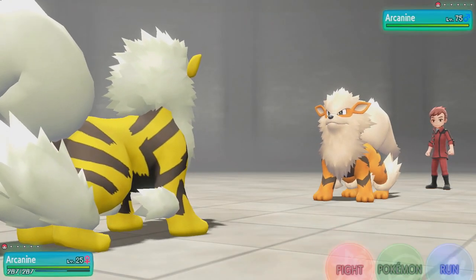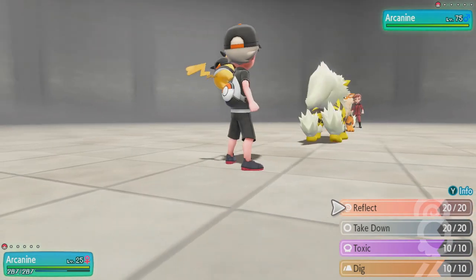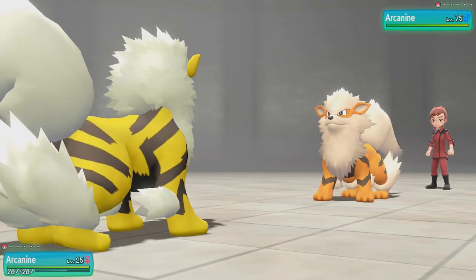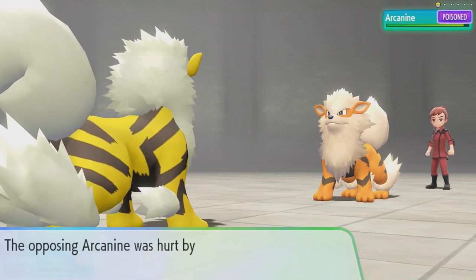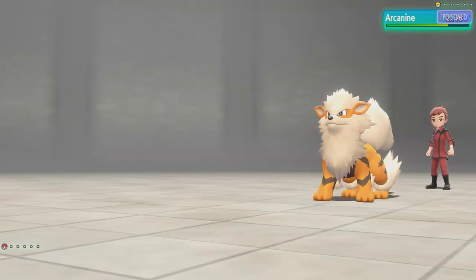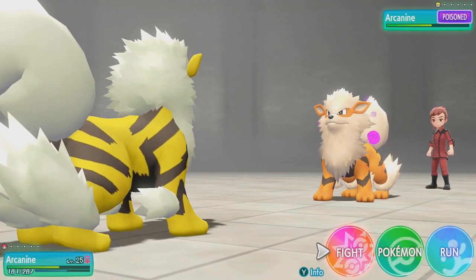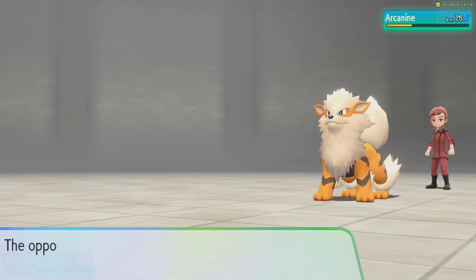I'm probably going to soft reset after this, not going to lie, because I didn't get Flare Blitz on this Arcanine — I want to use it competitively. But we're going to put a Reflect up first. We are going to outspeed it. He's going to use his Reflect. We're going to Toxic, and then we are going to stall out the rest of this battle. Facade is quite smart, admittedly. We are going to Dig to avoid the Hyper Beam. He might have predicted us with the Hyper Beam — well played. It's doing more damage than us so far, but that's because Poison hasn't really kicked in. Using this method, you're going to be able to defeat any Master Trainer in the game.